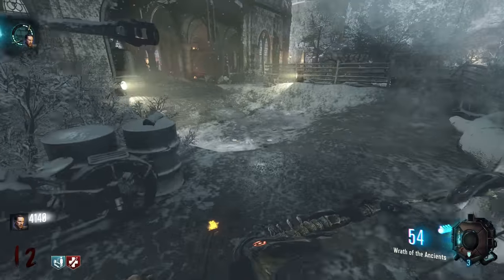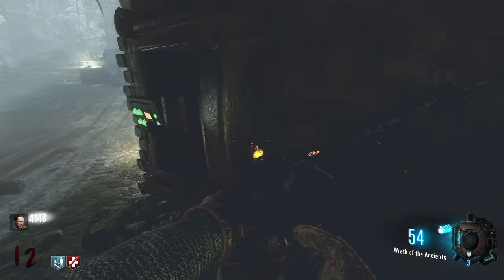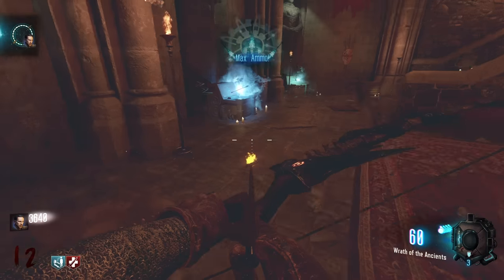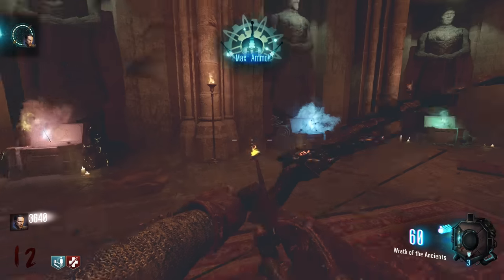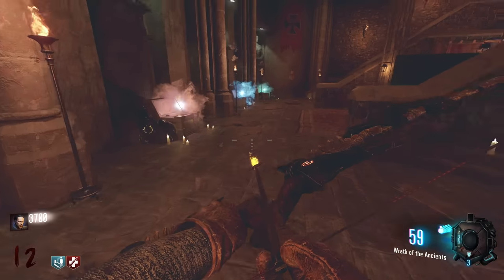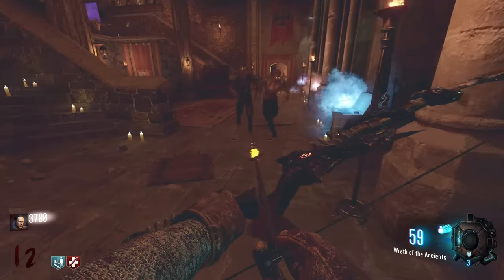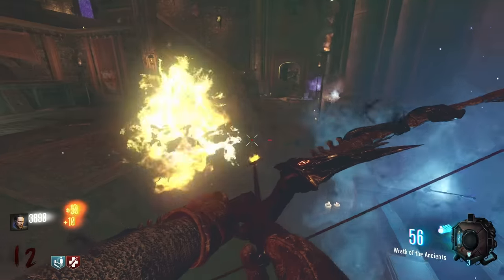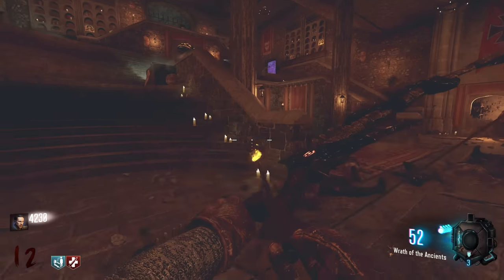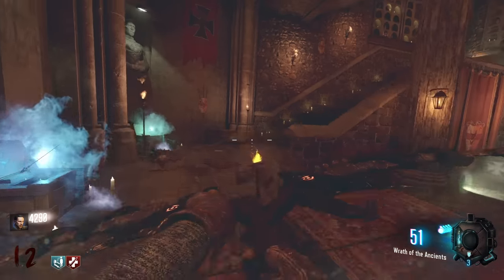We got the grave - dig it up - that gives us the arrow. The wolf bow is so easy. Now we have all four done, so we can start filling them up. Interact with this one and this one. The way it works is the closest one we are to will fill up first. This reminds me of upgrading the ultimate staffs in Origins - the exact same concept, taking them all into the Agartha area.